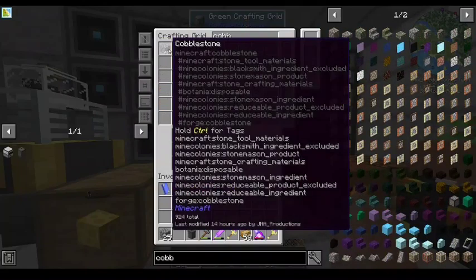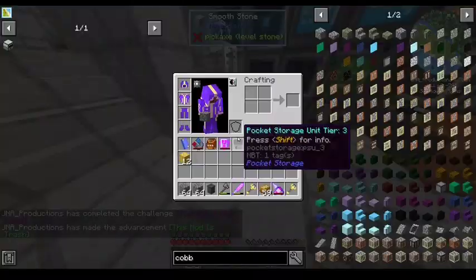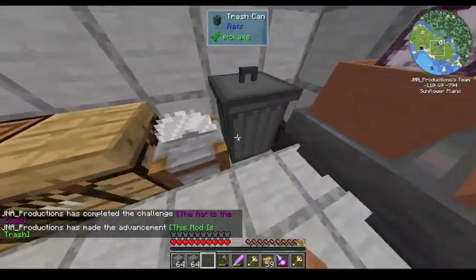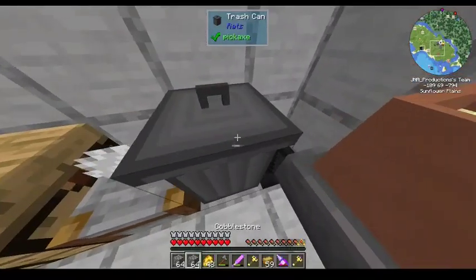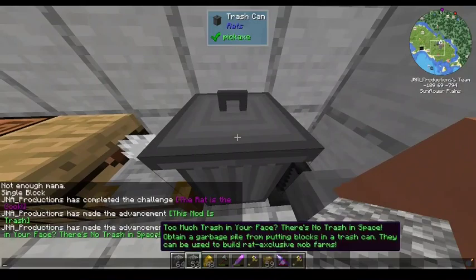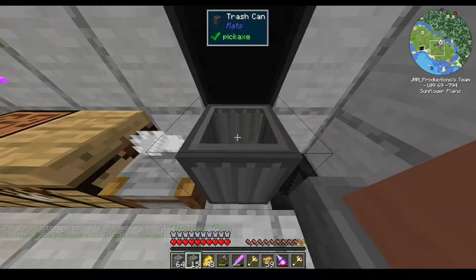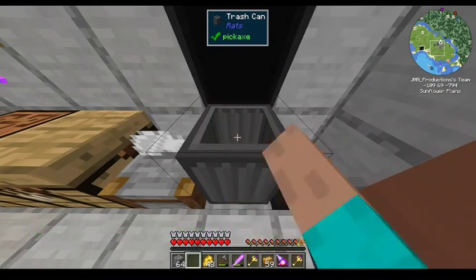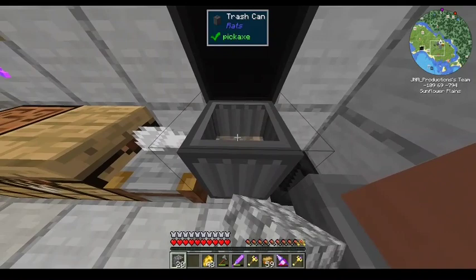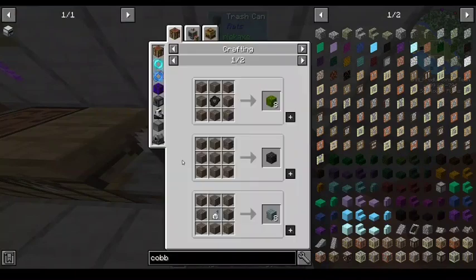Alright, what do I have? I got a lot of cobblestone. We're also going to need — the rat is the cook! Man, this place is getting crowded. So these trash piles exclusively spawn rats. I'll use them to tame a rat to get the cheese. I think I can double them up.